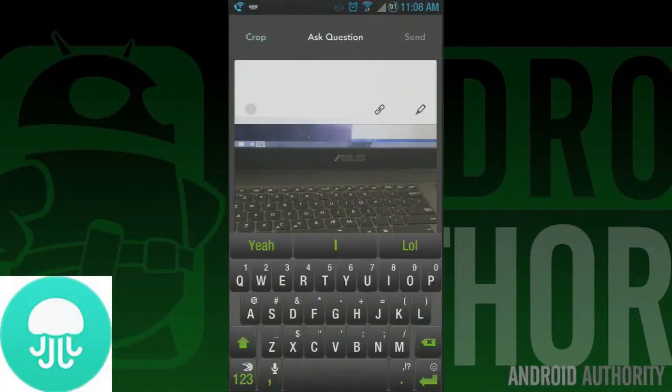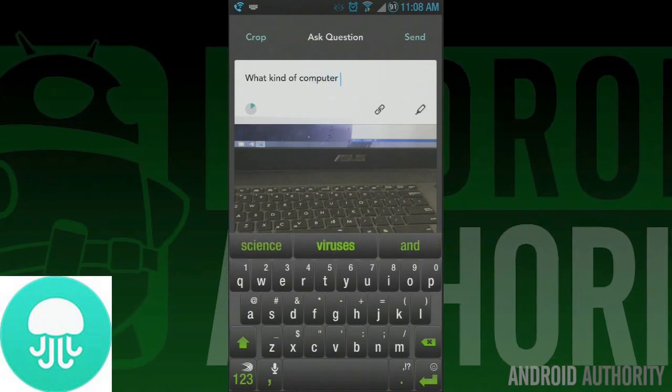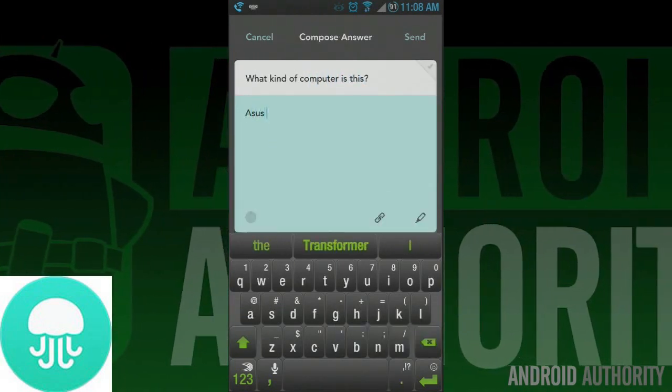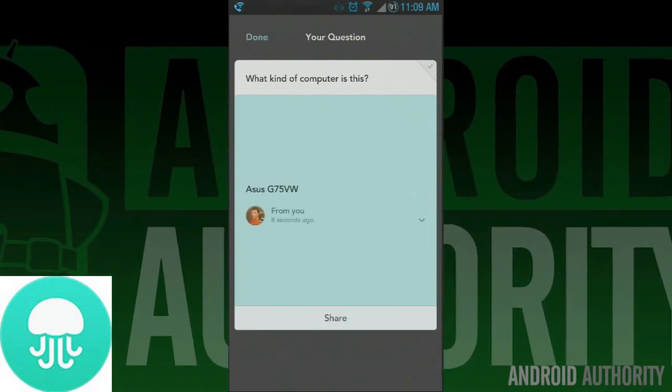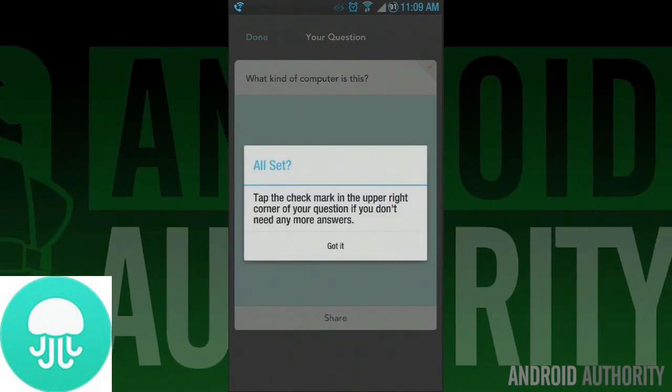Jelly is a brand new social network from one of the same minds that brought us Twitter. In this network you take pictures of things, ask questions about it, and other people will answer if they know. The app itself could use some work as the interface is whatever the opposite of intuitive is, but it is free and we assume they'll update things to make it more enjoyable eventually.